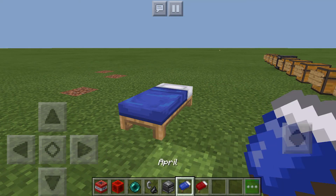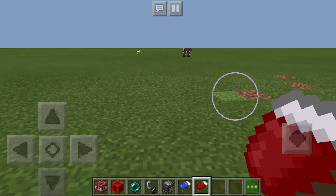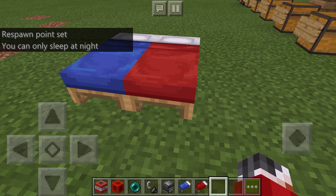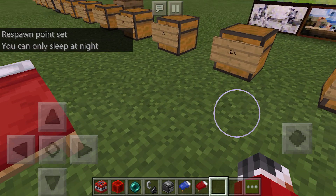Number 12 we have beds. I chose two beds here — a blue and a red bed, because those are my two favorite colors. Beds are pretty useful. You can't sleep on them during the day so they're not useful during the day, but you can set your respawn point with them, so yeah.